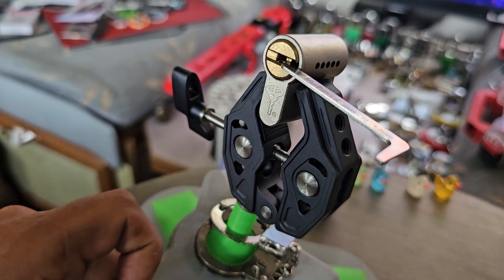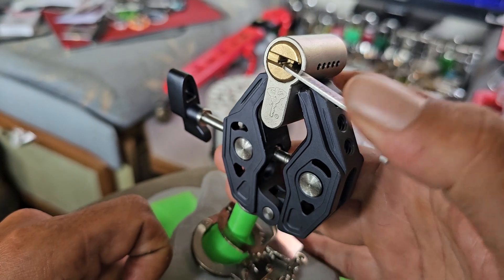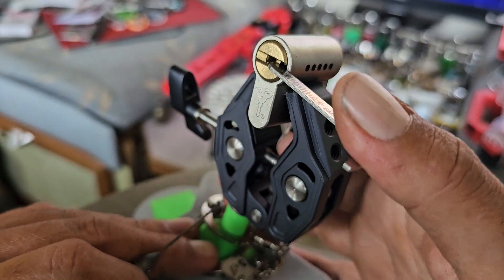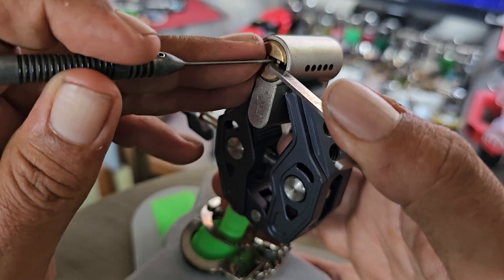This is a multi-lock 7x7 Garrison that I got from Sadistic in the trade. To try to get into it, I'm going to use a multi-pick Z-Bar, just the multi-pick small flag.